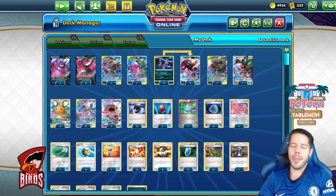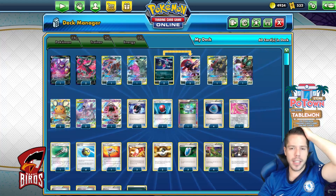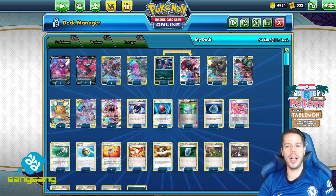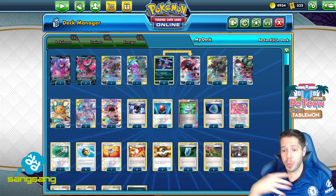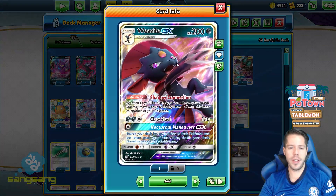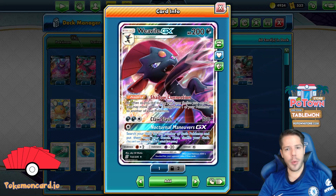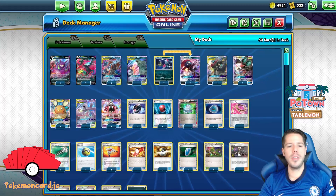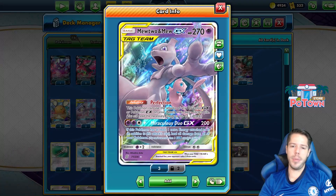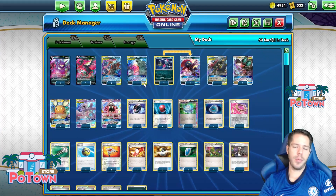Hello everyone and welcome back to our bonus video of the day where we're going to be taking a look at the expanded format with this dark box deck that has been doing pretty well in expanded. We featured Turbo Dark previously. This is more of a dark box deck as it features the ability Shadow Connection to move energy around and be able to use a wide variety of attacks. That means we get to use Mewtwo and Mew GX's Perfection ability to copy attacks from GX and EX Pokemon.